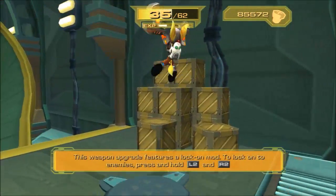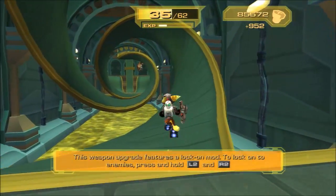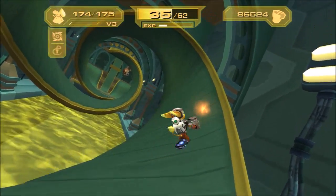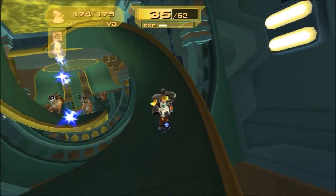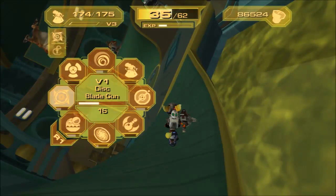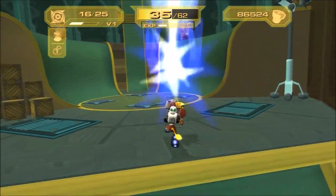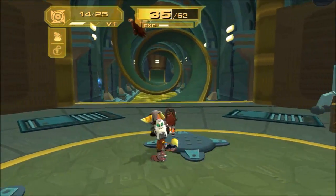Why does this one have a lock-on mod? To lock-on to enemies, press and hold L2 and R2. Seems like a weird upgrade for the lava gun. Why does a lock-on mod seem like a useful ability? This gun sucks if you can't specifically target them.